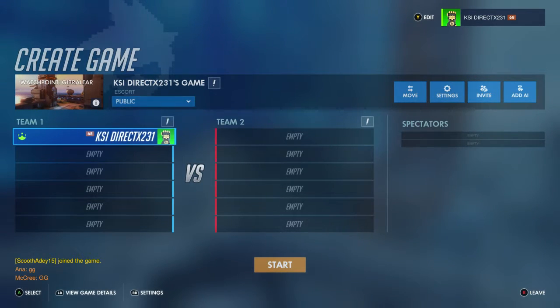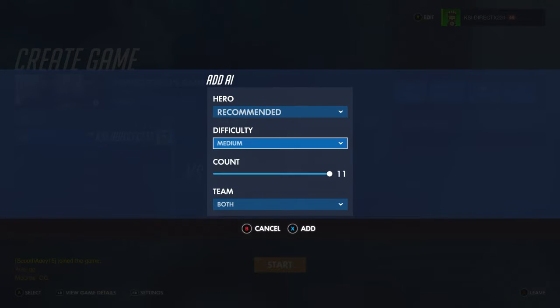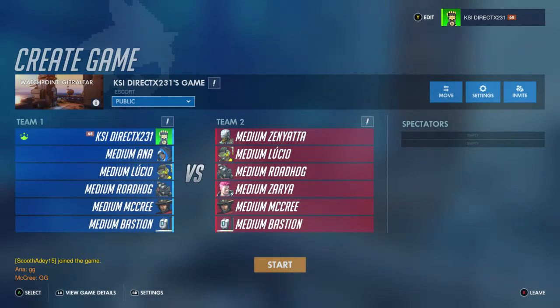We could do public if we want — if somebody else wants to join in. For AI, this time we're going to do medium difficulty. Make a full lobby — okay, so we've got AI in there, we're good to go.